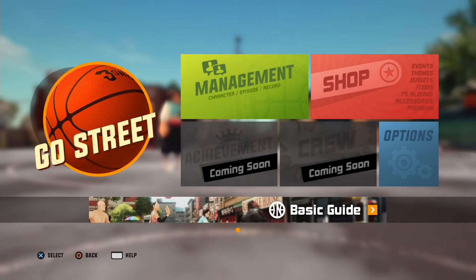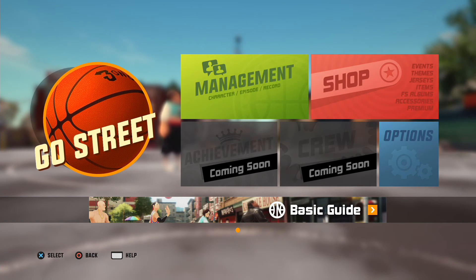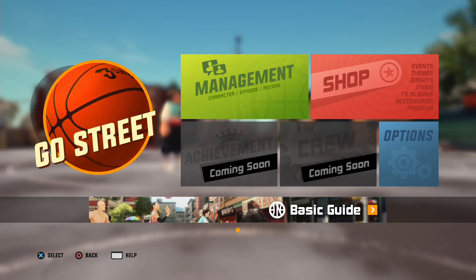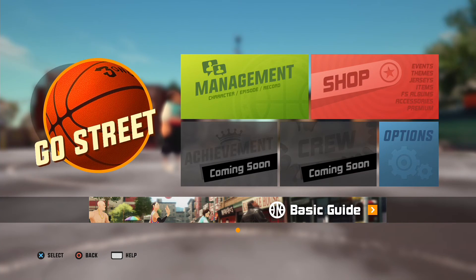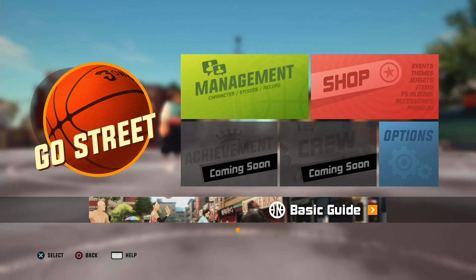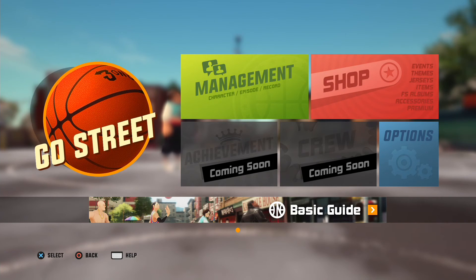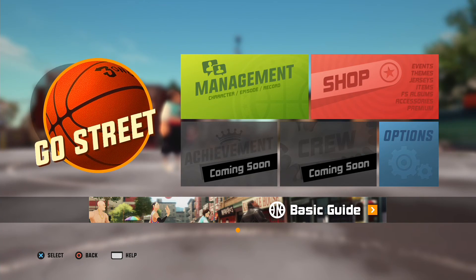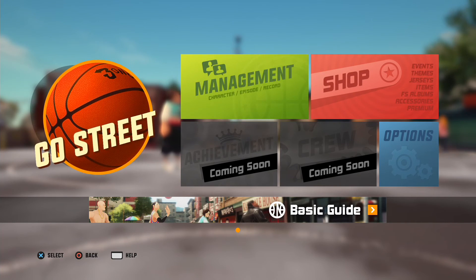What is up everybody, this is Omega Belmung and welcome to my first look for 3 on 3 Freestyle from Joy City. You can get the game on PlayStation 4 on the PlayStation Network for free. All you gotta do is go to the store and download it — it's roughly around 3 to 4 gigs, so it's not too big. This is a basketball game so we're gonna take a look at the gameplay here.